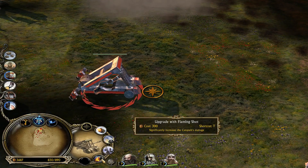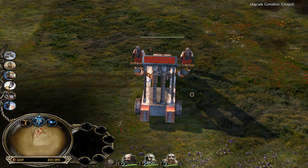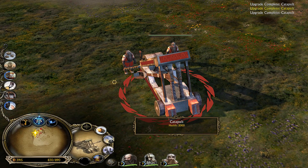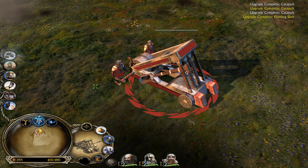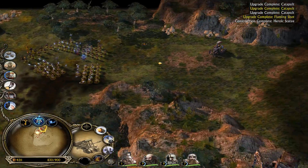Here are the catapults — the Iron Hitters catapults. And here is the Iron Hitters catapults with the Flaming Shots. It looks identical, but of course it will be firing flaming shots.